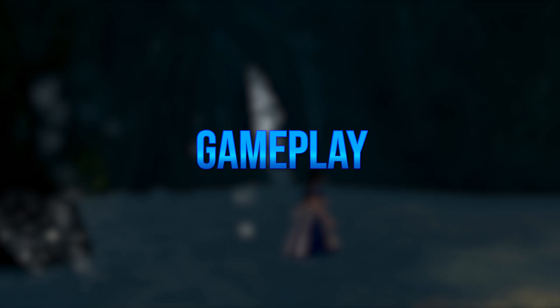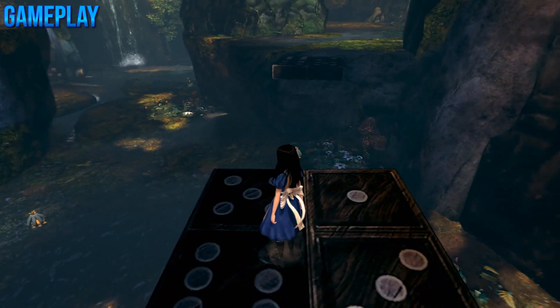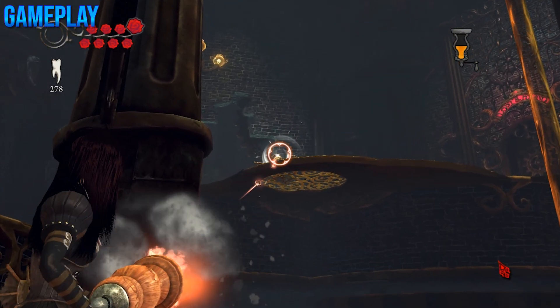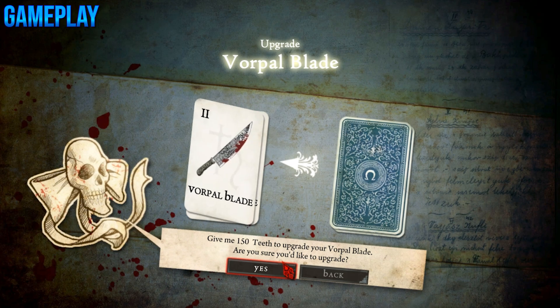Turning our attention to the gameplay, it is surprisingly simple, however it does take a very thematic approach based heavily off of the source material. You can shrink, float, and shoot enemies with pepper bullets — well, maybe not that last one. However, the developers did take key story elements from Alice in Wonderland and turn them into part of your arsenal.